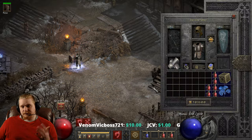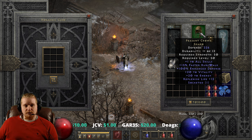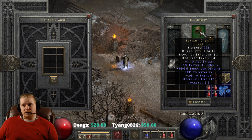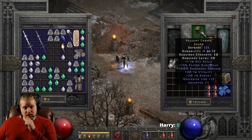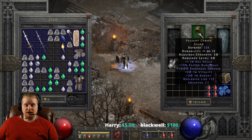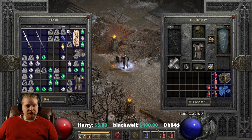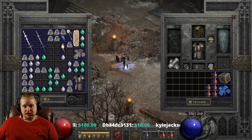All in all, the Peasant Crown is an interesting item. It's definitely a very cool low-level hat for just about anybody who needs plus to skills, vitality, and energy. It doesn't offer lifesteal like a lot of other nice merc hats, and it doesn't offer crushing blow or increased attack speed or anything like that. But you could always socket it. You could put a 15% IAS jewel in it — 15% IAS jewels are not particularly rare. The rare ones are the ones that have 15% IAS along with another effect. So keep in mind this particular hat could be a relatively low-level 15% IAS plus one skills hat. The hat kind of just speaks for itself. It's low strength requirement, it's low level requirement, and for the level that it is, it's relatively good.